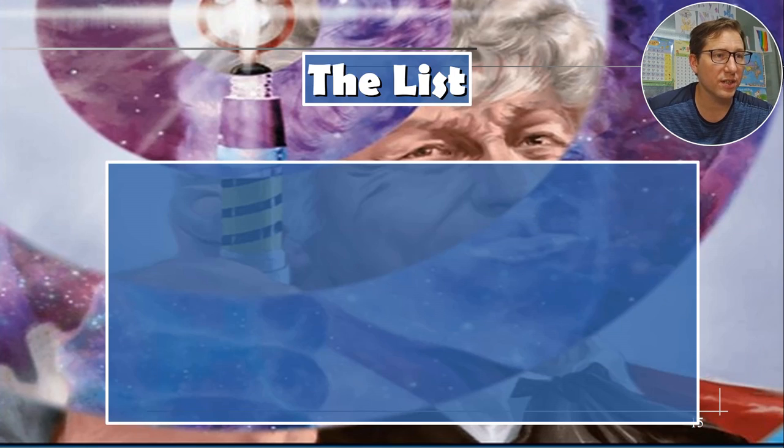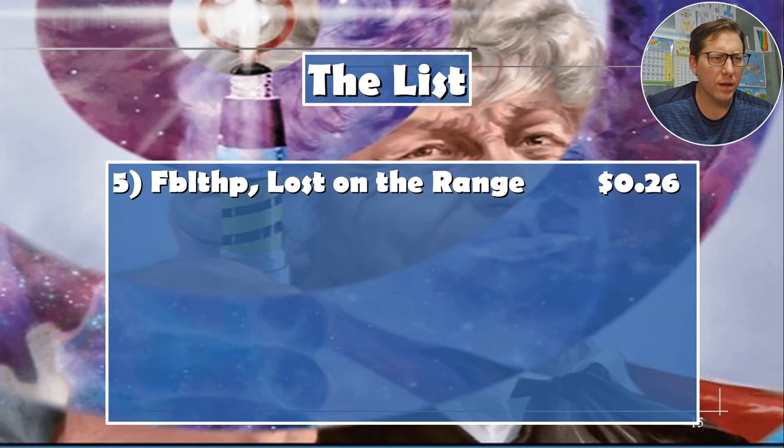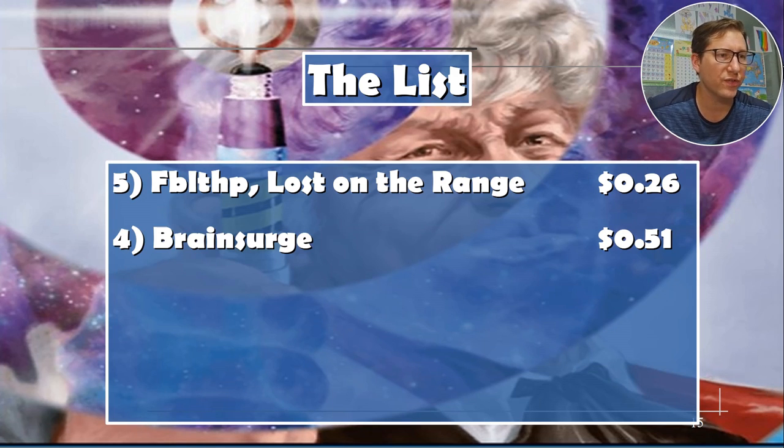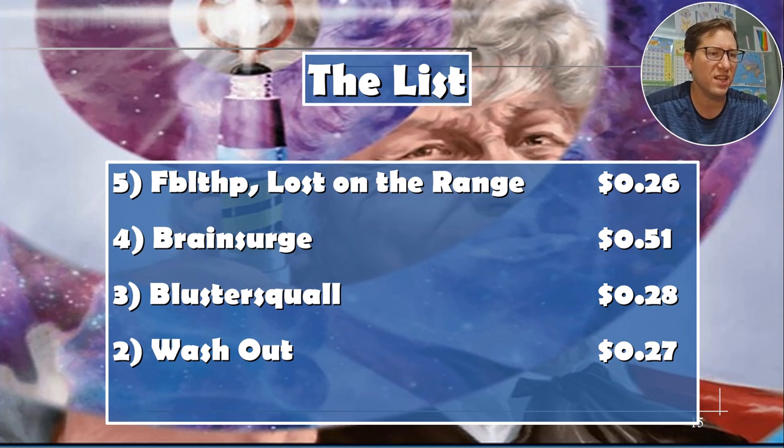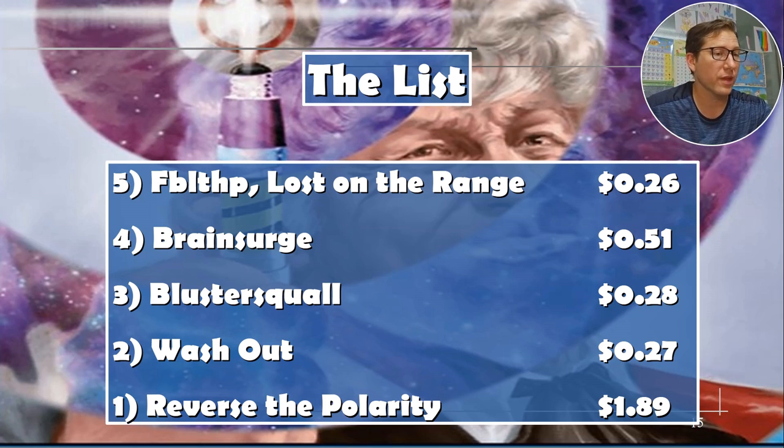The list to fit Lost on the Range: 26 cents. Brain Surge: 51 cents. Bluster Squall: 28 cents. Washout: 27 cents. Reverse the Polarity: $1.89 now — seriously, like two months ago this was under a dollar. Anyway, take it easy.